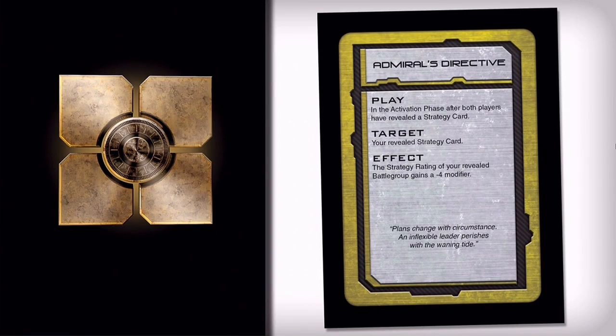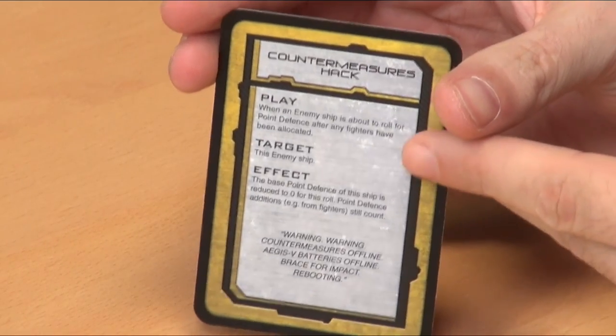Next up, the PHR — one of the favourite factions. The PHR have hack cards in Drop Fleet as well because they're a techie faction. Countermeasures Hack reduces an enemy ship's point defense to zero — a nasty card. It doesn't affect fighters though, only base point defense, so if they have fighters nearby they can still protect themselves. ECM Field Generator ignores spikes around the space station or cluster. Assassination Attempt is their one-off strategy deck card: for the remainder of the turn, the opponent adds eight to the strategy rating when determining activation order, giving you roughly a 90% chance of winning initiative every time.